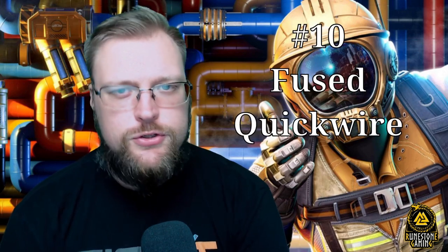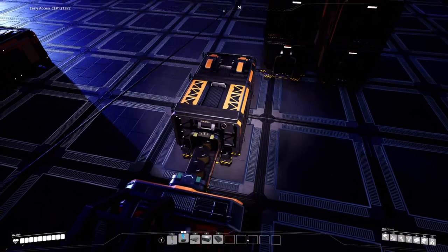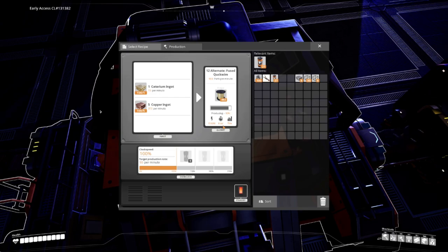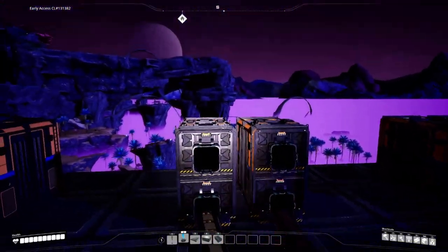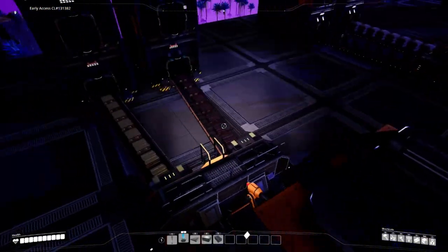Sitting at number 10 is Fused Quick Wire — an absolute no-brainer endgame. It'll extend the life of your Caterium at the cost of assemblers versus constructors. You're exchanging power here to extend the life of your Caterium. Why not put some copper ingot with your Caterium and get more out of it?